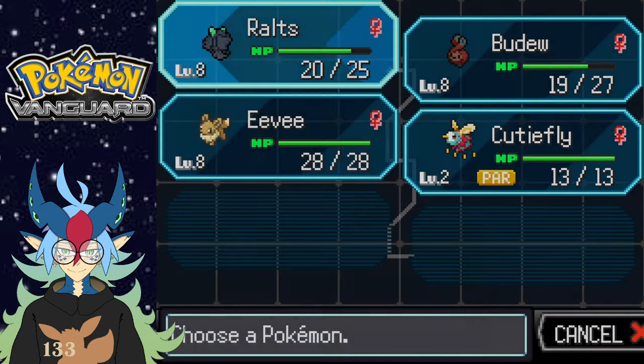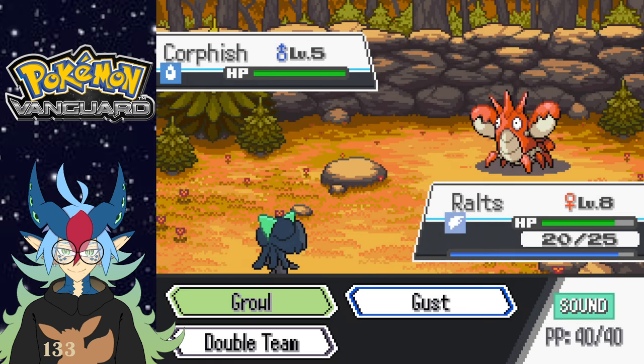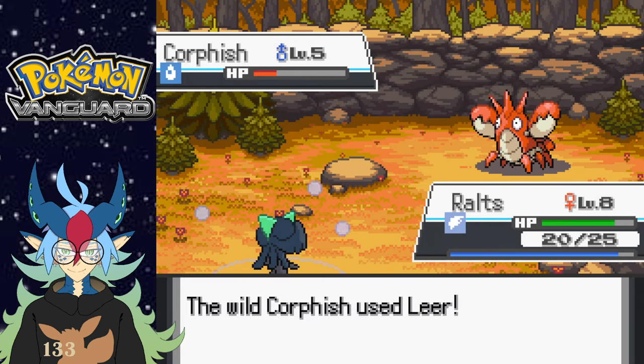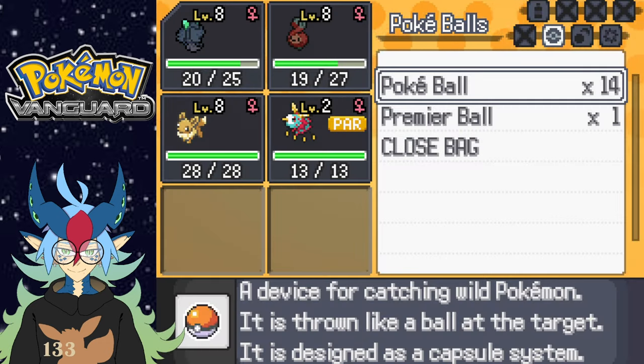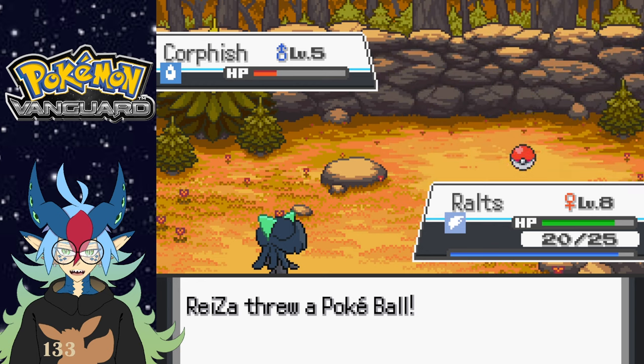All right, Route Three — Archon Beach, here we are. On the Corphish — we might need a Water type in the team, so I might just capture the Corphish. Just so I can have a Water type. I don't know if this thing has any Water moves though, we'll just have to find out. Hopefully it has Vice Grip and Crab Hammer at some point.